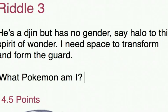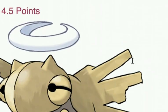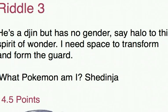Here is the solution for riddle number three — the answer I was looking for was Shedinja. Lots and lots of references in here. You get one point for getting the right answer. There's an anagram of 'he's a Jinn' — rearrange that and you get Shedinja, so that scores you a point. It has no gender — half a point. Its little halo — half a point if you spotted that. 'Spirit' — it's a Ghost type — half a point. 'Wonder Guard' in the clue — half a point, because it's the only Pokemon with that ability. And in order to get a Shedinja, you need to have a space in your party — another half point.